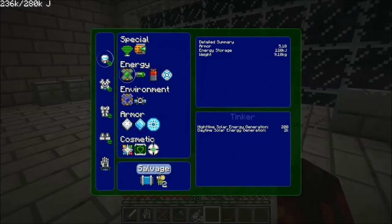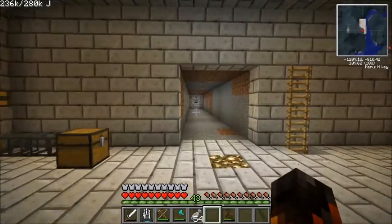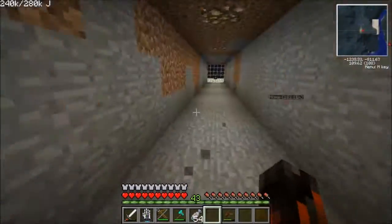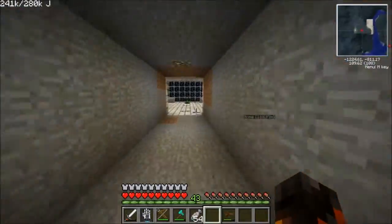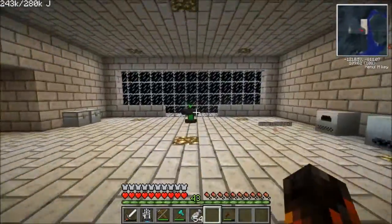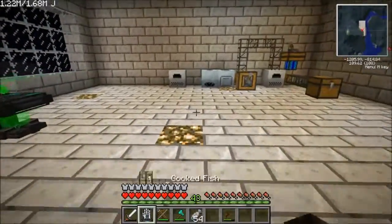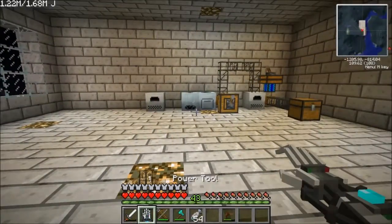We've also increased how powerful our kinetic generator is. Solar generator stays the same — it's also going to help. So when we don't jump at all, we are making more energy than we are losing, which is a very good thing. We now have done that thing — we are now ready for a fight because I have max armor.